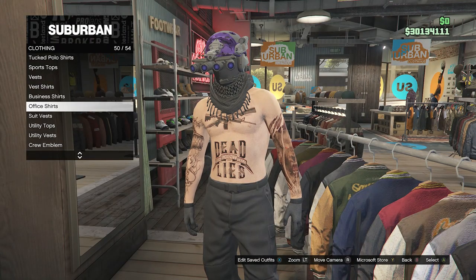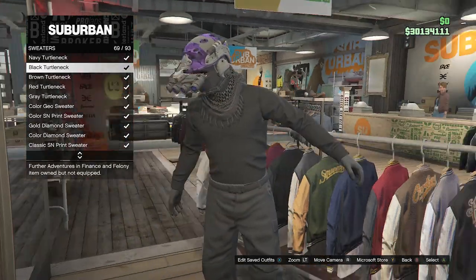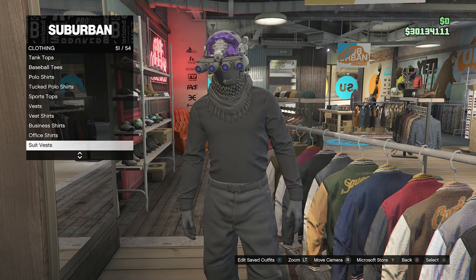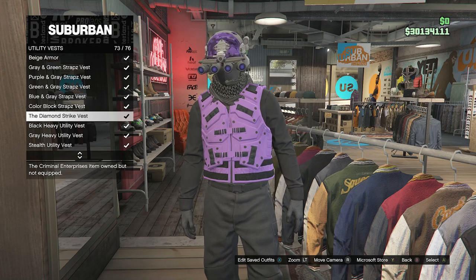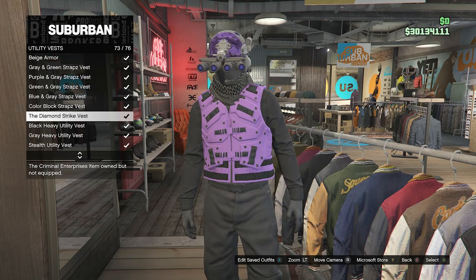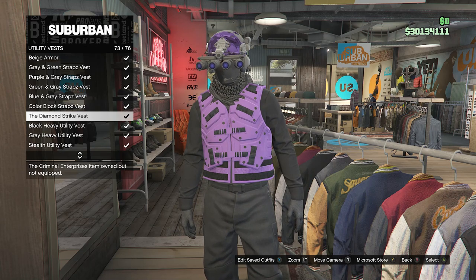Back out of your accessories, go over here to your tops, scroll down until you find sweaters on slot 39 and look for the black turtleneck, which will be right here on slot 69. After you do equip the black turtleneck, back out of sweaters, scroll down to utility vest on slot 53 and equip the diamond strike vest. Just letting you know, you have to fully complete the diamond casino heist — it doesn't matter what approach you choose. Just be aware this does end in two days, so if you don't have this vest within the weekly update, you won't be able to get it anymore.